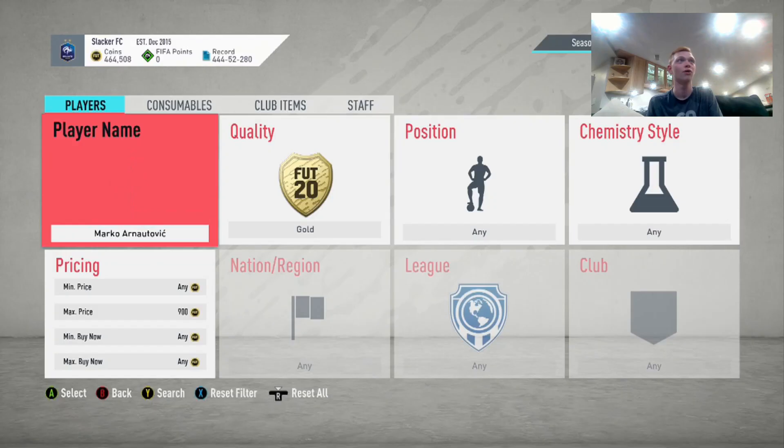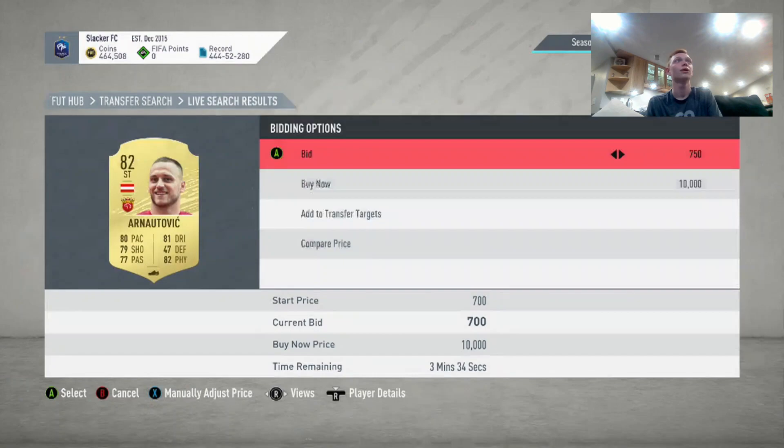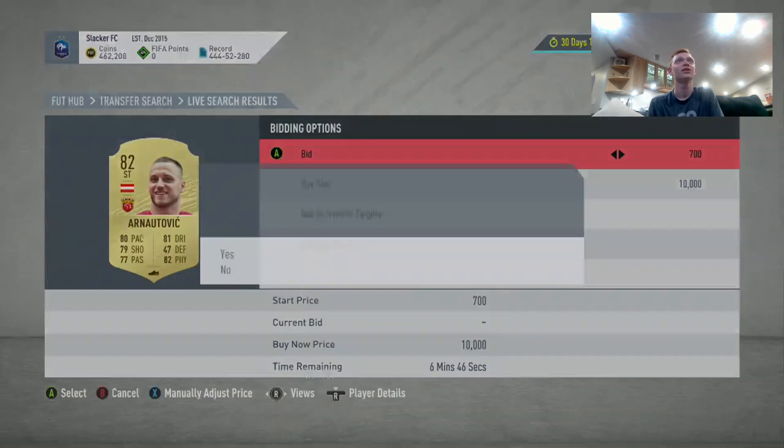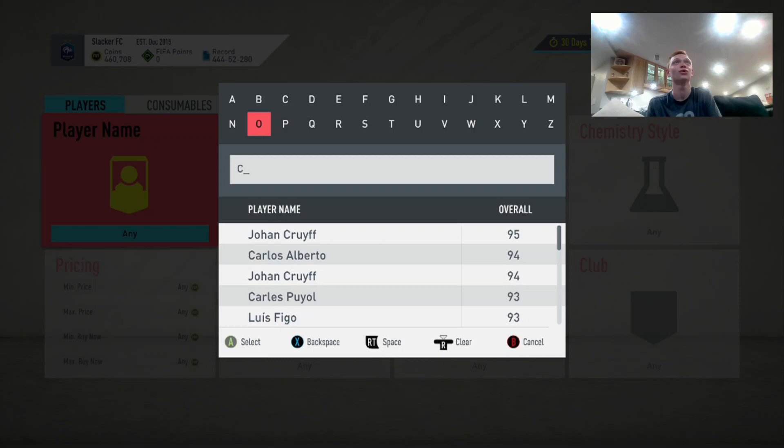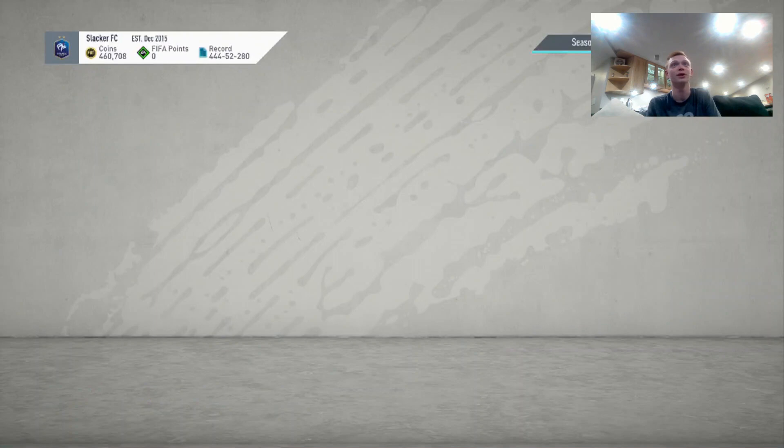We're going to bid on as many players as possible for less than 900 coins. I'm going to go through and show you some of the 82s I like to do this with — Arnautovic, Pacheco. There are some that won't work right now because they're Premier League ones and Premier League rare golds are up in price. Guys like Mata and Torreira are really good for this, but unfortunately because of the new Premier League upgrade SBC, they're up in price a ton.